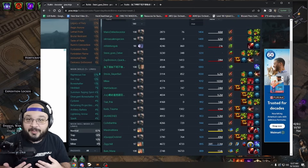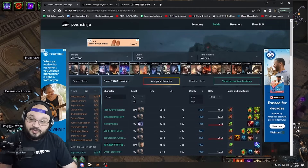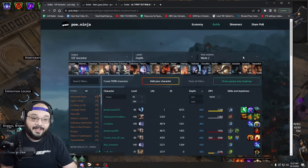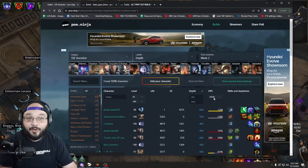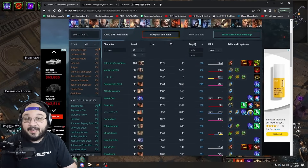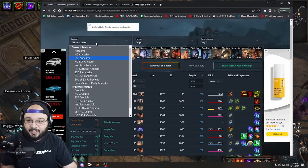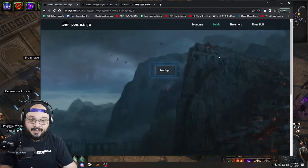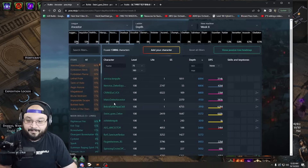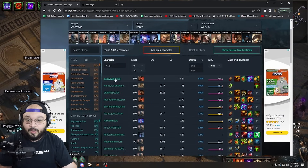Looking at a doom blast build — that's kind of cool, a little different. Doing this just gives you ideas, perspective, and depth on what you can and can't do. If you're solo self-found, you can do the exact same thing by changing the filter to SSF and looking at day four or five to get a feel for how deep you can get. I'm going to give you some good examples — we'll go back to ancestor league and kick to the latest snapshot.